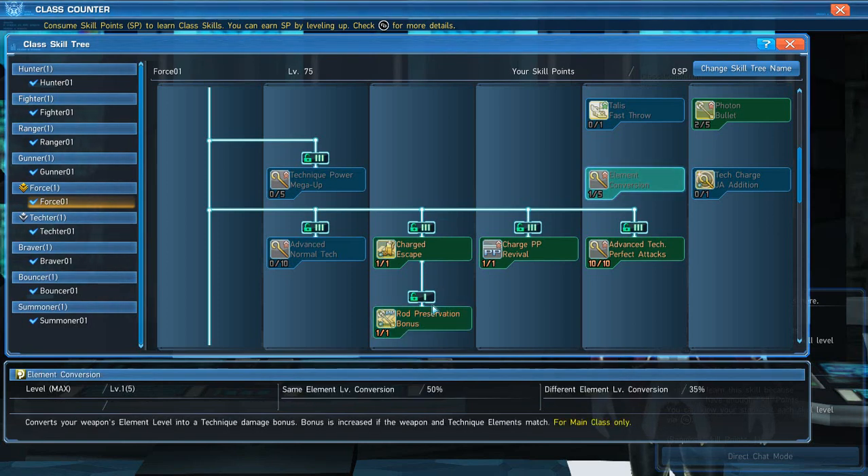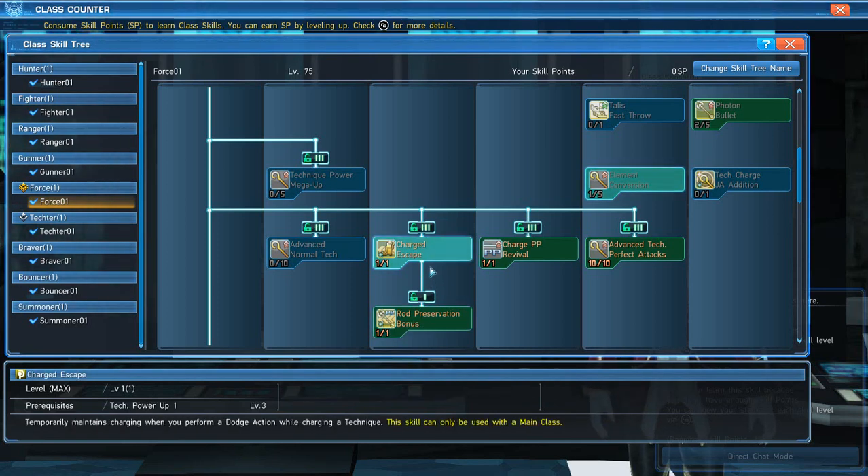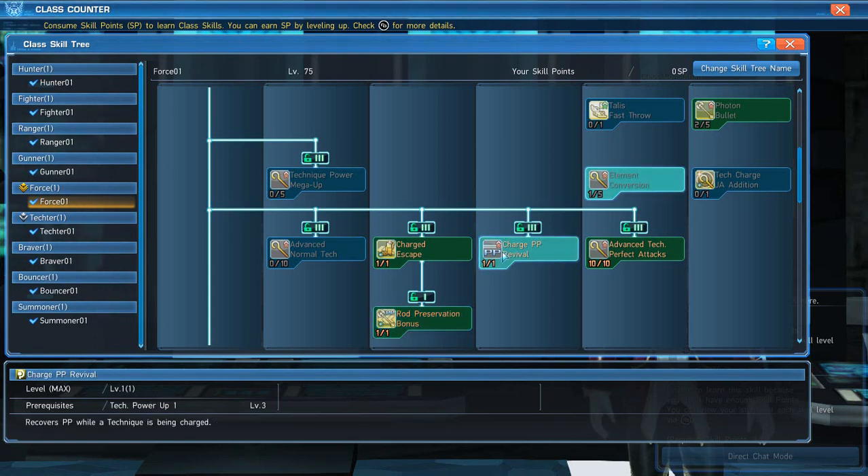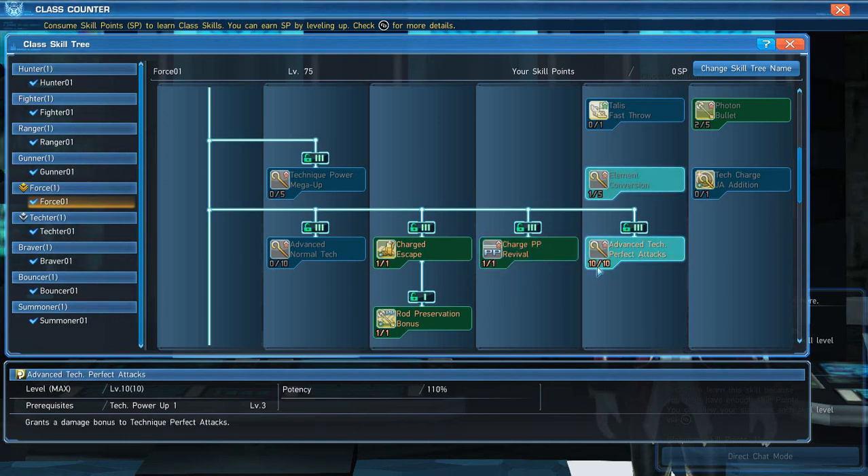You definitely want Charged Escape and Raw Preservation. With Charged Escape you maintain your charge while you dodge, and Raw Preservation makes sure you don't consume PP every time you use Charged Escape. So if you're heading into a boss, you can pre-charge a tech without losing extra PP, or move from point A to point B with a charged tech ready — like Il-Foe. Also put a point into Charge PP Revival so you recover PP on discharge.